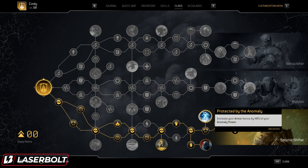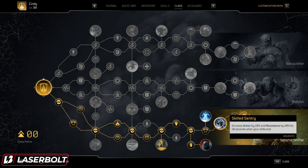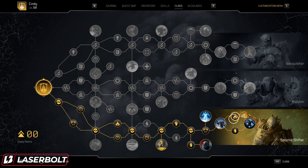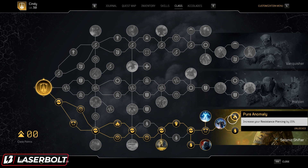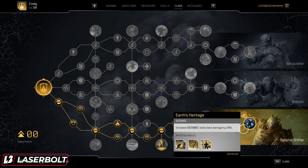We have Protected by the Anomaly, which increases your armor bonus by 40% for your Anomaly power. Next, we have Increased Armor and Resistance by 20% for 10 seconds — and since our skills are going to be ending constantly, it's going to be procced over and over again. We're also picking up another Increased Resistance Piercing and Bloodbath, which makes enemies afflicted with bleed take 30% more damage. And last but not least, Heritage increases Seismic Skills base damage by 50%, covering our Earthquake and our Impale.